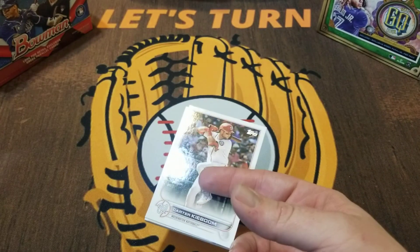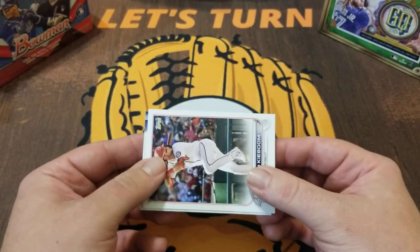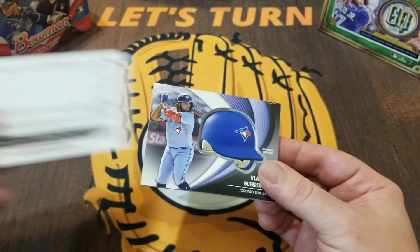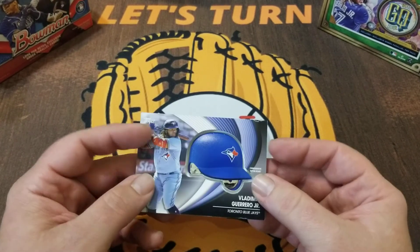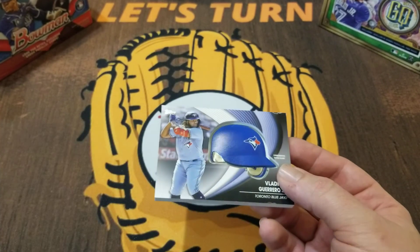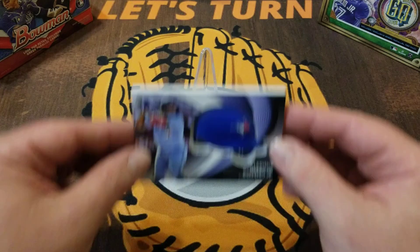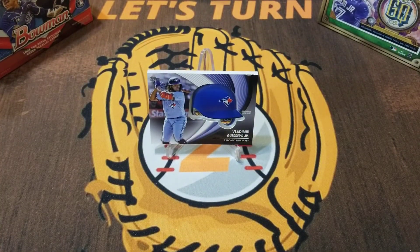All right, here we are. I can tell just by feeling it that the front of the card is face down, so we're going to flip it over and see what we got — Vladimir Guerrero Jr.! That is pretty cool, very heavy card. You can see just how big this card is — it weighs more than the rest of the cards in the pack combined. It's not numbered, it's not autographed, but it's going to be good enough to make my catch of the video. Thanks everyone for watching — hope to see you on the next one, take care!